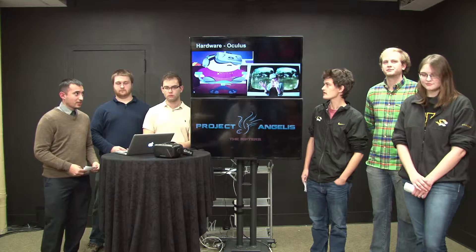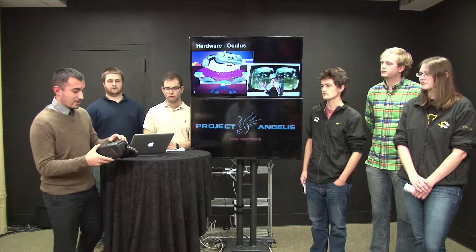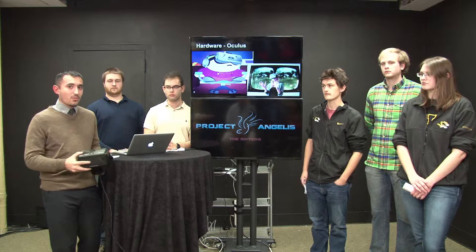The Rift, as you can see here, has two stereographic projections for each eye, so that when you look into it, it makes you feel that you're there. It has hardware within the Rift that lets you look around, up and down, and in a circular motion. It also has a positional tracker that comes with it that you usually put on your monitor or somewhere else where it can detect where your head is moving.